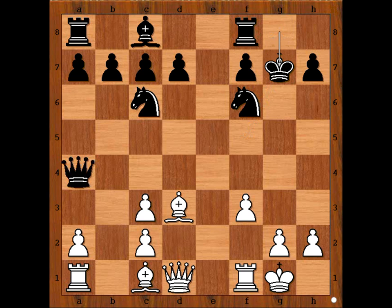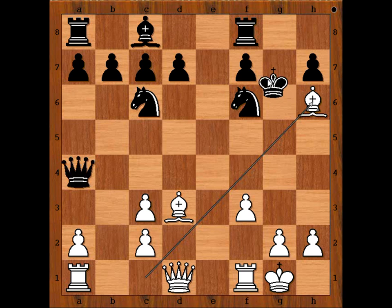King takes knight. What now? How to continue to attack? Any idea? Well, Vukovic wanted to sacrifice another piece. But black, instead of taking the bishop, played king to h8.